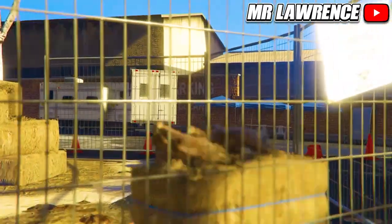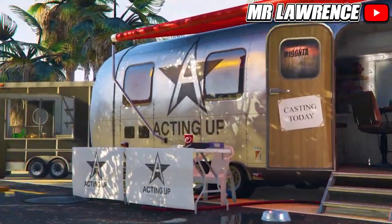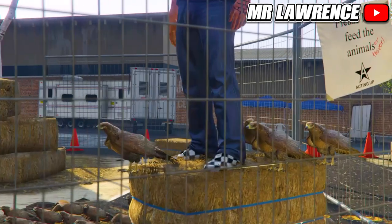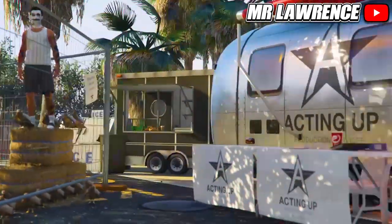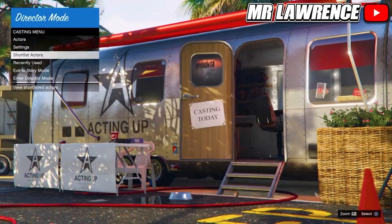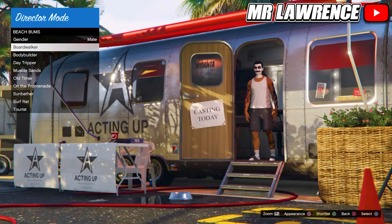After about 25 minutes your character should be on top of the haystack. Now just keep switching for about 15 seconds, then go to your shortlist, hover over your bird, and press Triangle or Y to remove it.